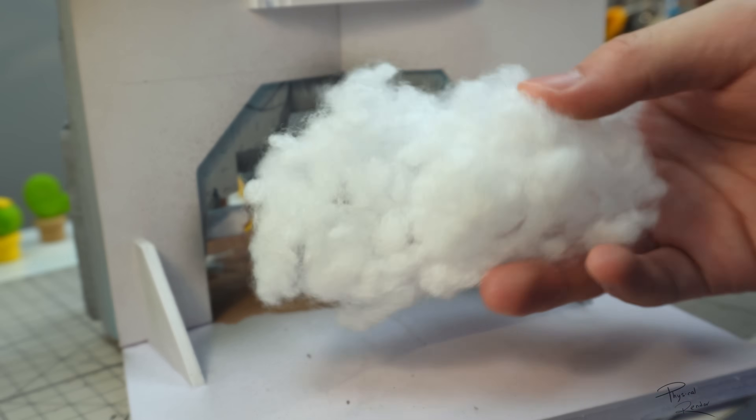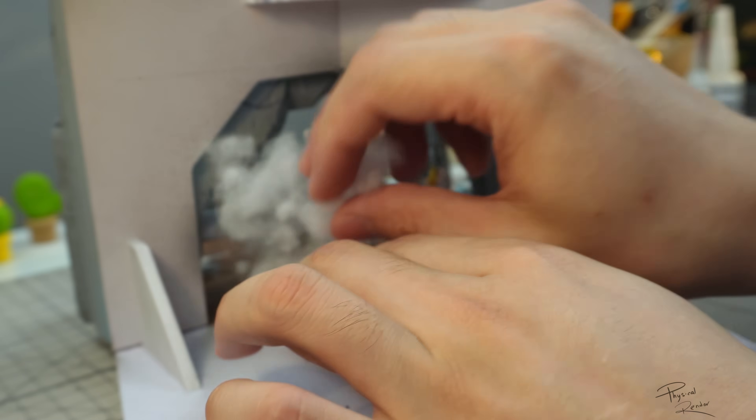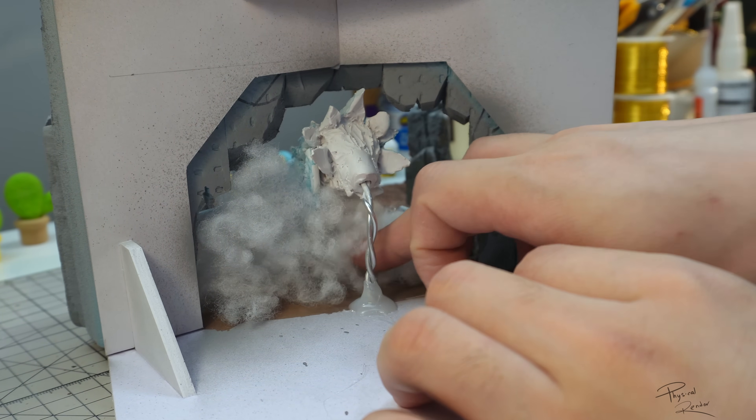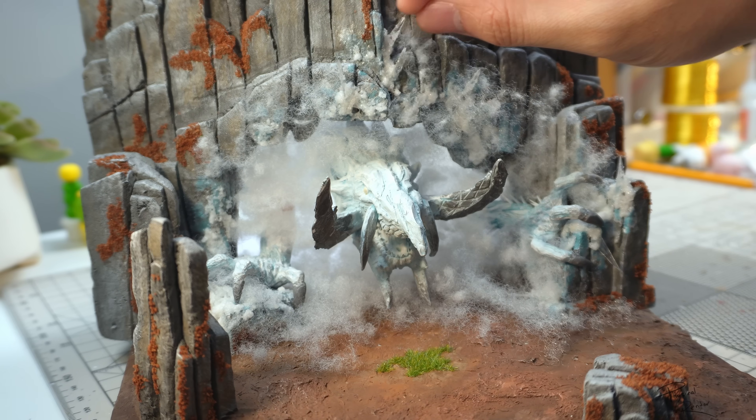Once Jormag is in place, I'll use some poly fiber mesh to hide her missing invisible body. This will also serve as a barrier of sorts to slow down the mist, making it more of a flow rather than a gush.